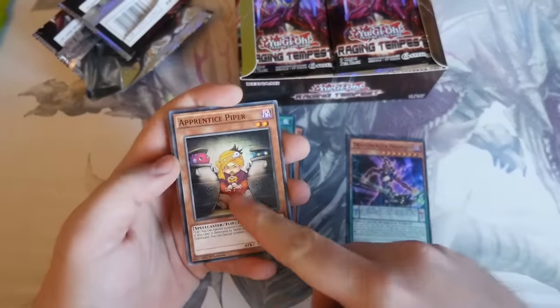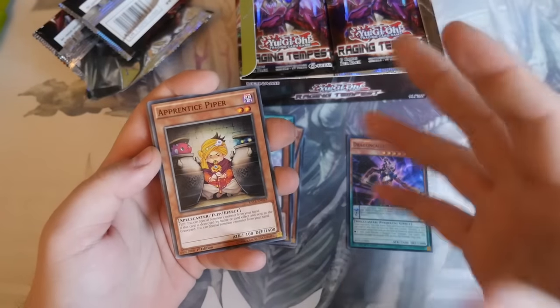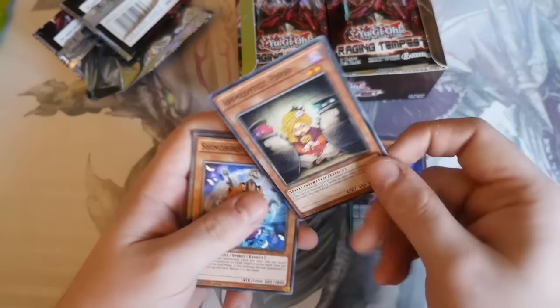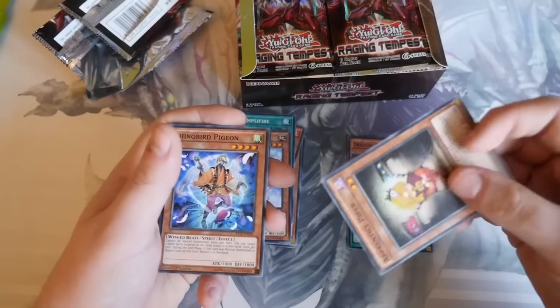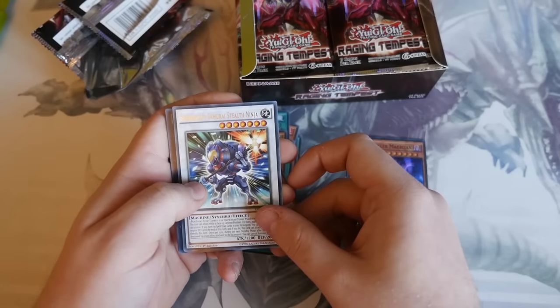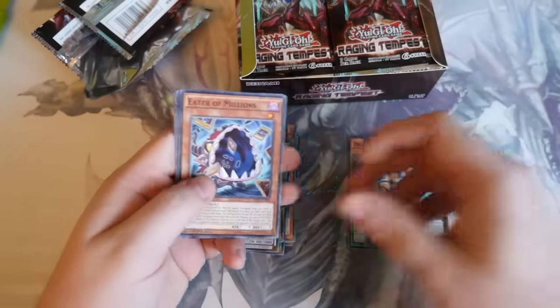Next pack: Apprentice Piper — I love this card, used in the Sneak Peak, very good card. It's a flip card; do you Special Summon 1 monster from your hand? If this card is destroyed by battle or card effect and sent to the graveyard, you Special Summon 1 monster from your hand. So set it, opponent attacks it, flip it — there's one; goes to the graveyard — there's two. Put it into your Subterrors, might make it a lot better. Super Heavy Samurai, Stealth Ninja, and Zodiac Tiger Mortar. That is amazing — one Ultra down and that was the second pack.